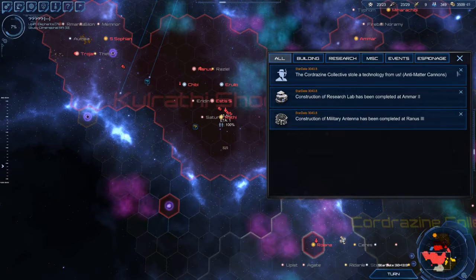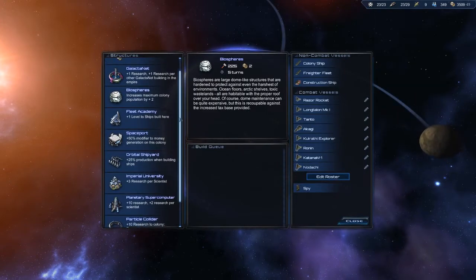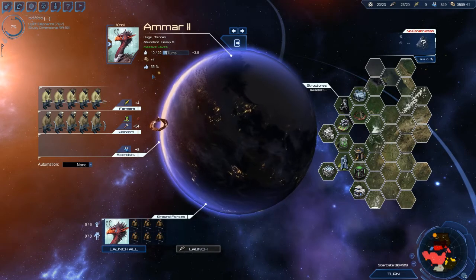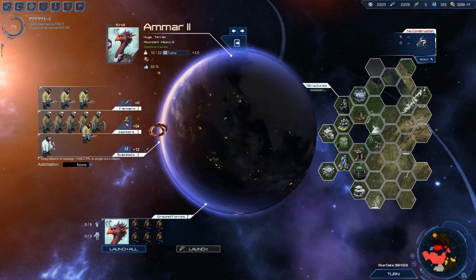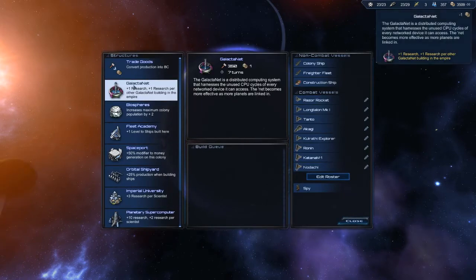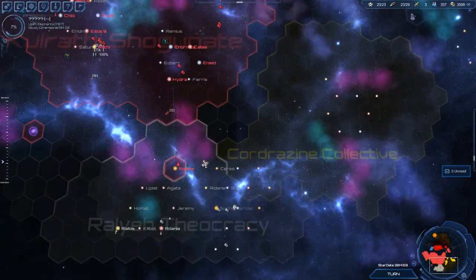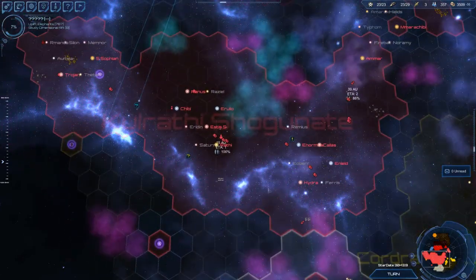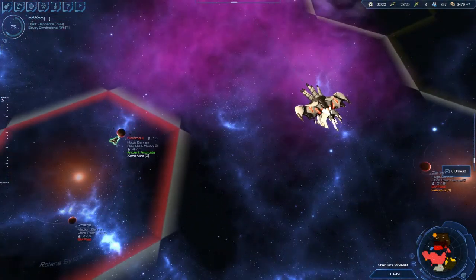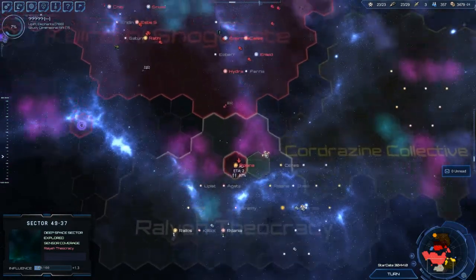The Cortisone stole antimatter cannons from us — that is my research lab. This is one of our better worlds with the potential for 22 population, so let's start moving some of them into science to get more science per scientist. End that turn.